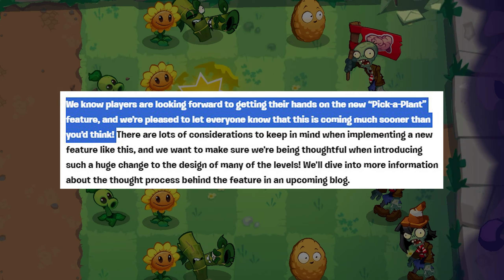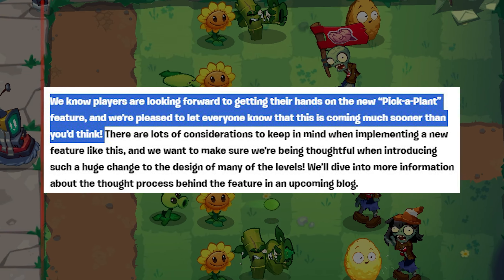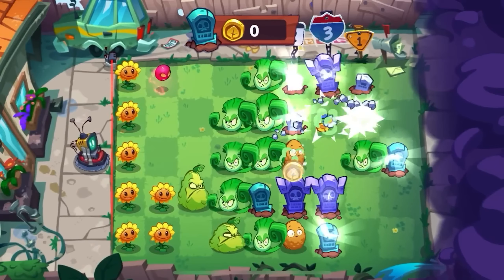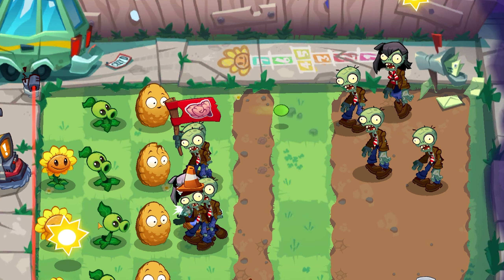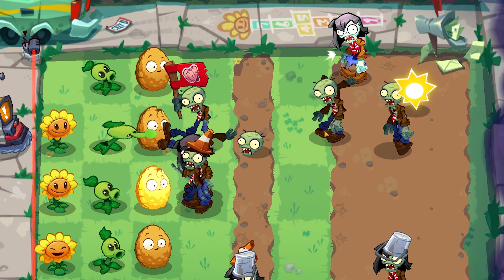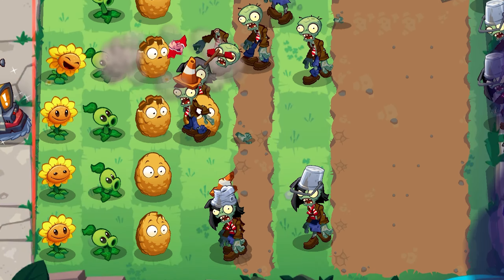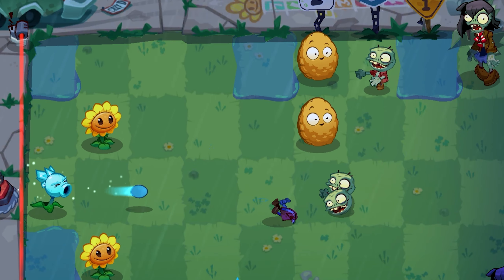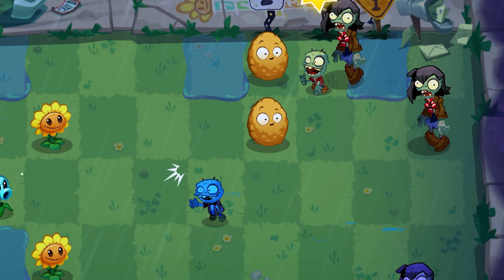PopCap also addressed Pick a Plant — they are still working on it but apparently it's coming sooner than we expected. I'm not sure if that's necessarily a good thing or not, but as I suspected there have been big changes to many of the levels since we will be able to go in with the plants we want. I imagine some levels will still restrict us, but let's just hope there's more freedom than restrictions. More details will be shared about this in an upcoming blog.